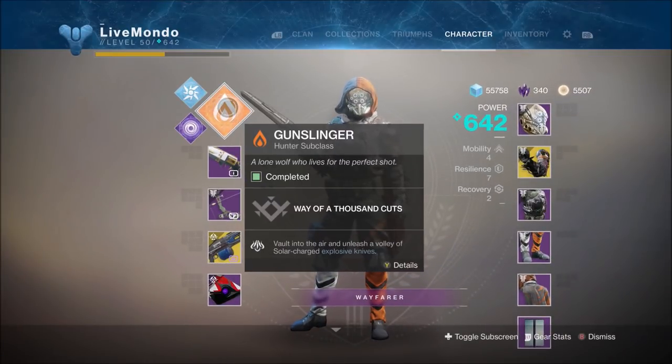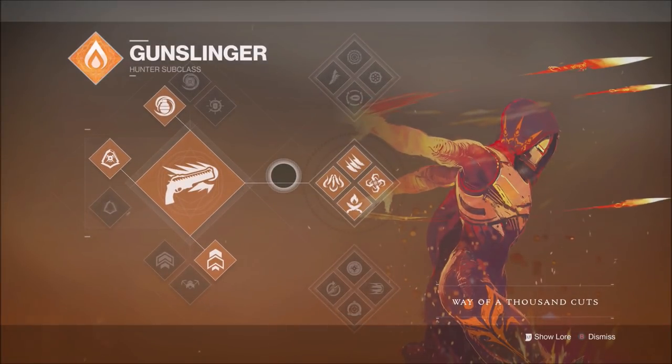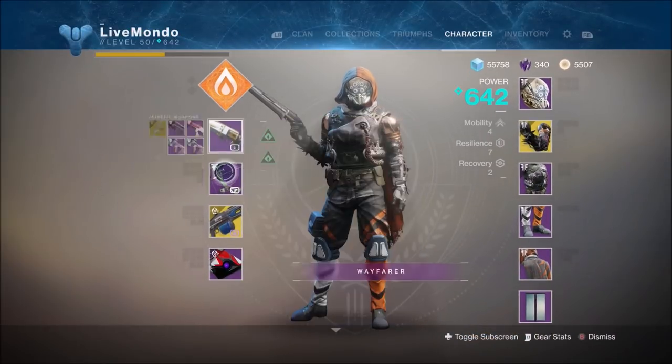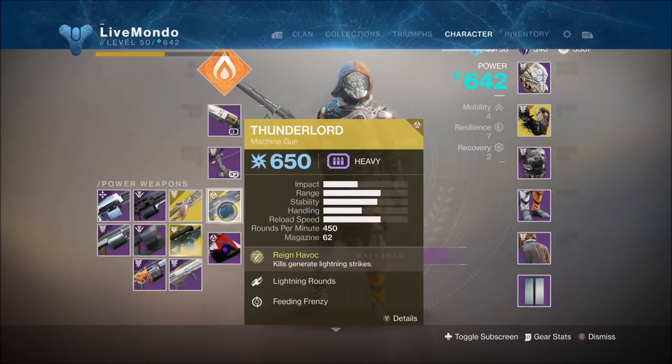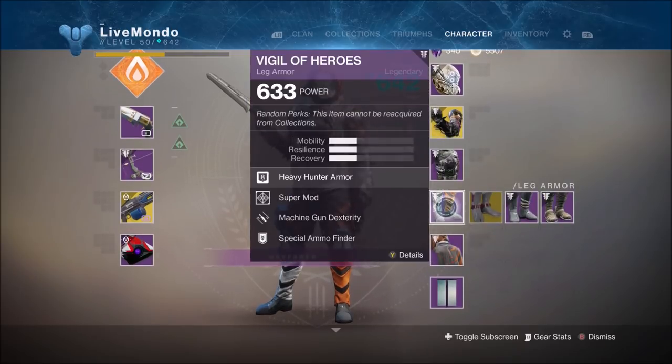Hi guys, welcome to the video. This is my high score run on the Arms Dealer. I haven't done a high score run on this, so it's another one off the list. We're running on Gunslinger, Blade Barrage, Midnight Coupes for Primary, Salt Calamity Energy, Thunderlord Heavy. Got the Shards of Galen on because I just got them today and just wanted to see what they were like.